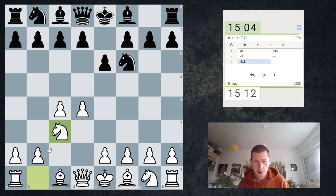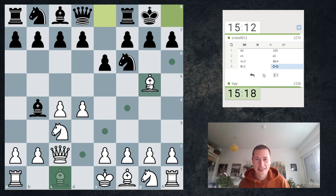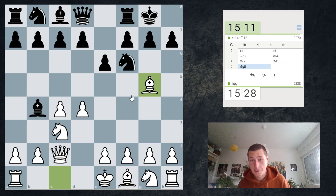I'm going to allow the Nimzo if he wants to go into that. I like Queen c2 lines — the games are often very interesting. I think I will stick to my Bishop g5 aggressiveness. This is a move I've played in my first Nimzo-Indian tournament game, and I did manage to beat a 2200 player. It's been played about 500 times on master level, so it's not that rare.